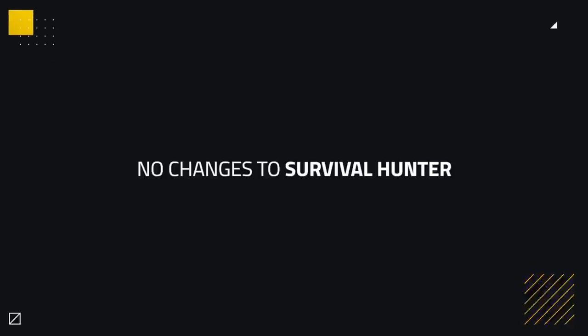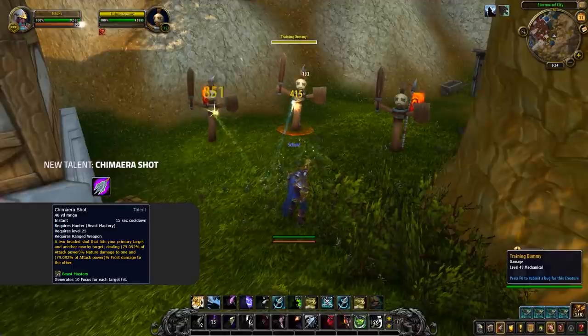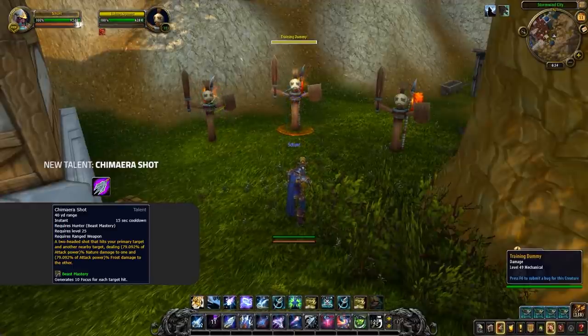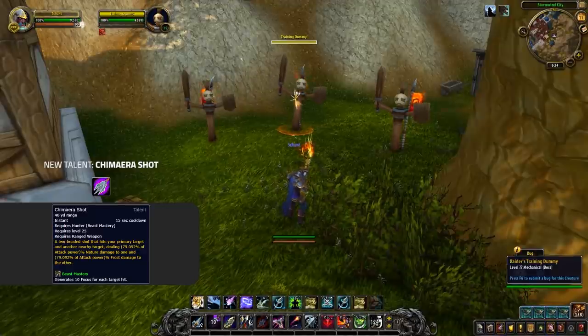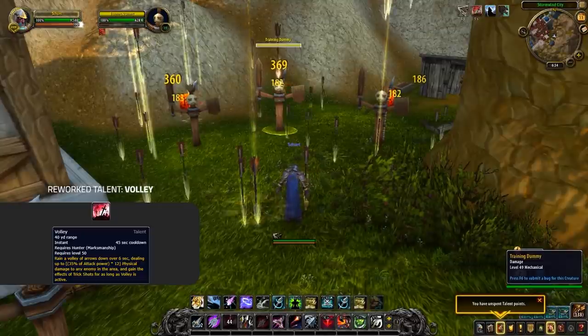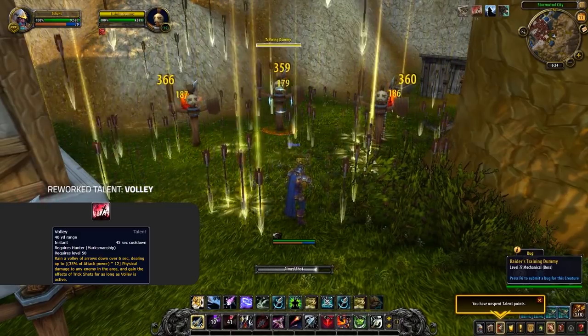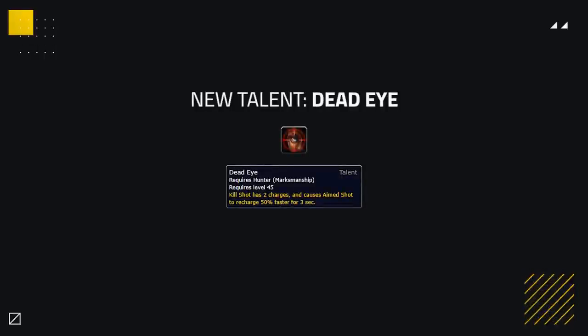Hunter's go-to spec Survival will continue to be the melee based Hunter going forward, with all that's changing being some number tuning. Out of all Hunter specs, Marksman is going to be the one to look out for. Now that Hunter's Mark is baseline, in its previous place Marksman is getting Chimera Shot, a hard hitting magic damage nuke that hits 2 targets — an old staple of Marksman's kit having a welcomed return. Volley is being reworked as a level 50 talent, now hurling down arrows in a target area whilst providing the Trick Shot buff, which causes Aimed Shot and Rapid Fire to hit up to 5 additional targets. Another new talent, Deadeye, provides Marksman an additional charge of Kill Shot and makes Aimed Shot recharge faster when Kill Shot is used, giving Marksman a huge amount of finishing power.